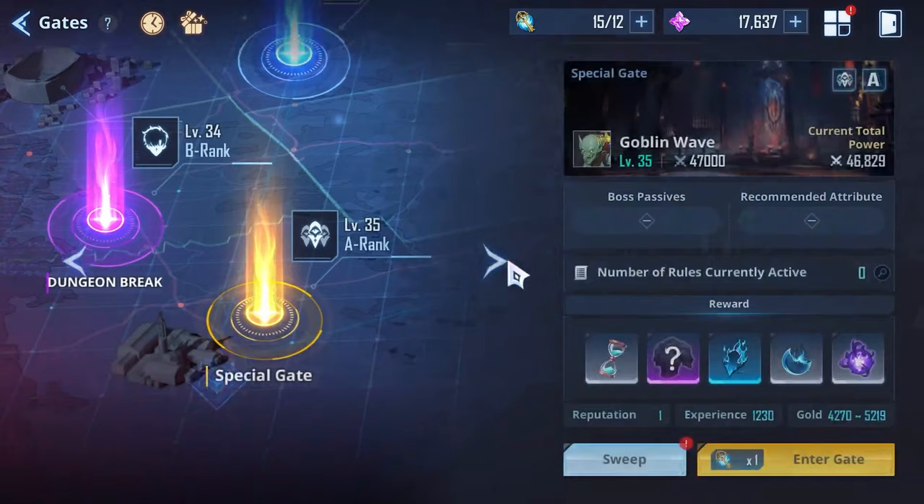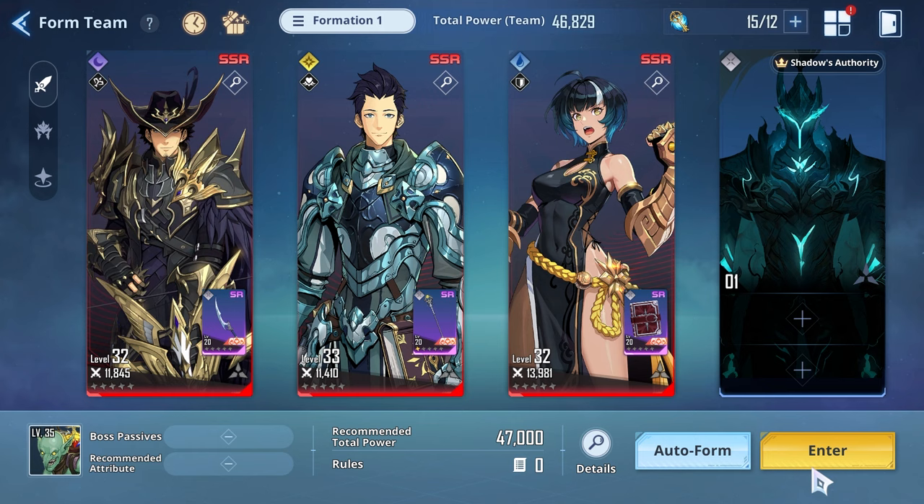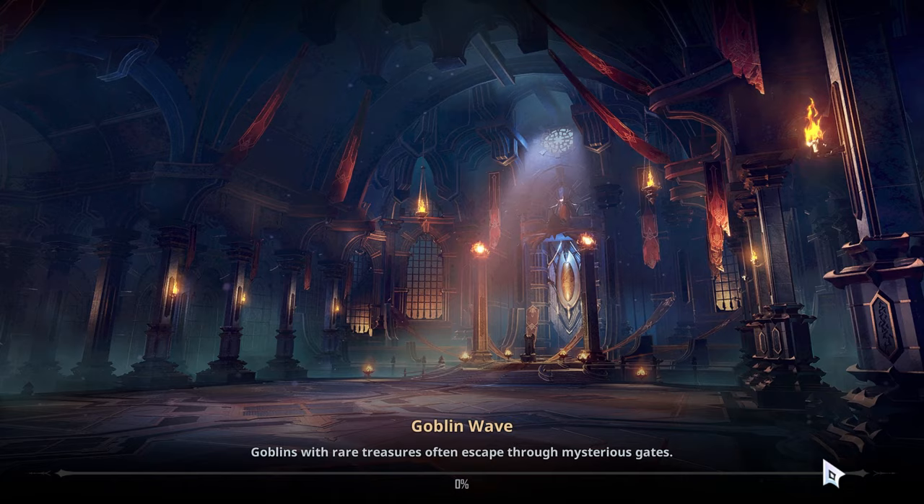Next up we have a special gate, which is a hunter-only gate, so we won't be able to use Jinwoo unfortunately. We've got to use these other characters, which aren't very built, but Igrus should carry. These special gates have their own specific unique game modes.